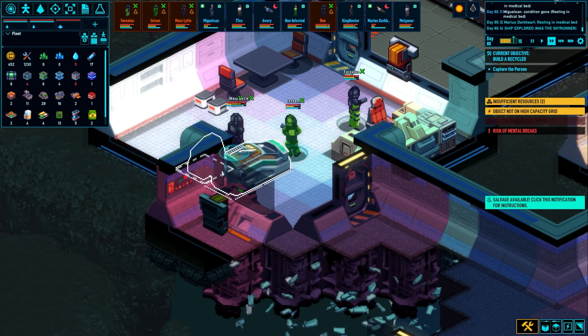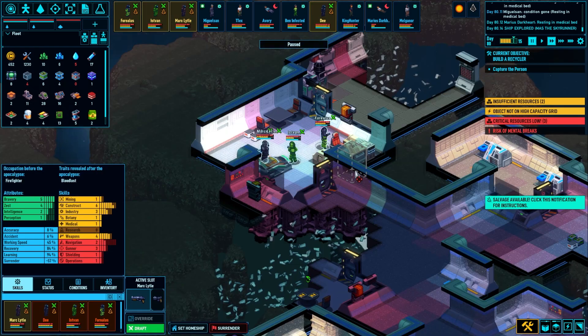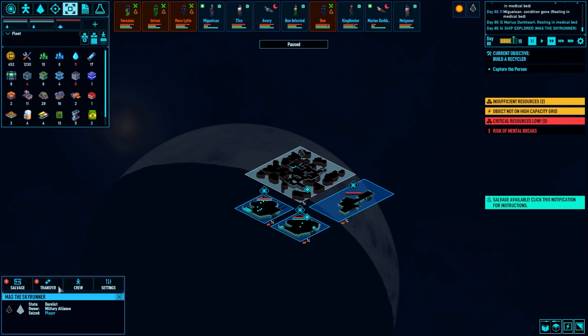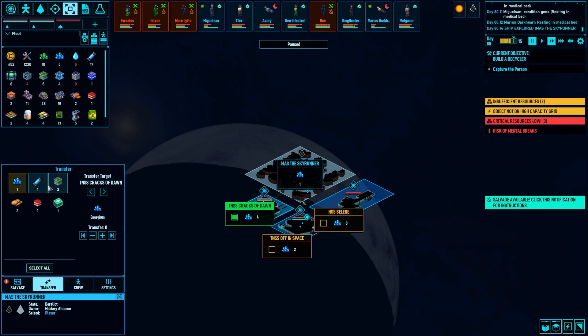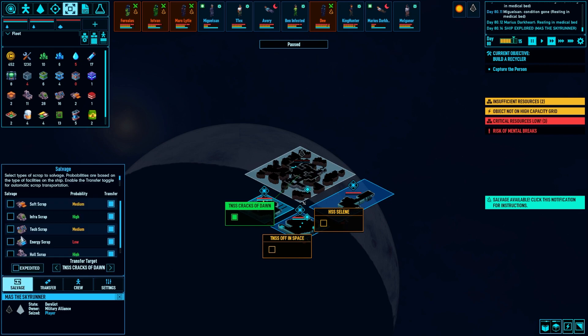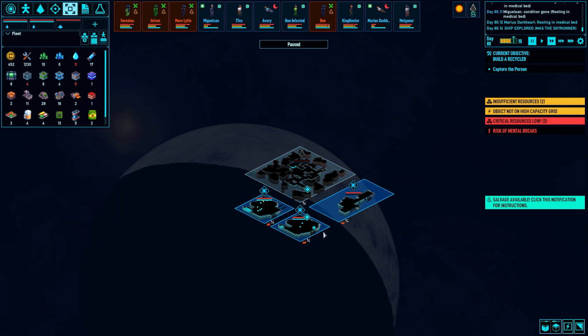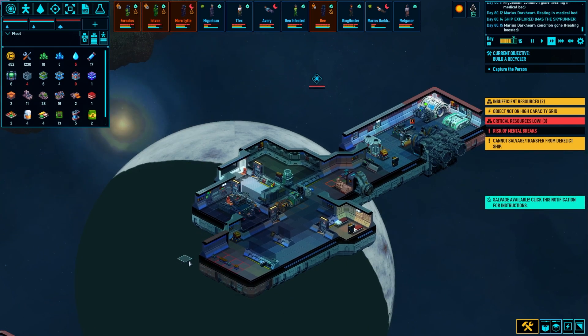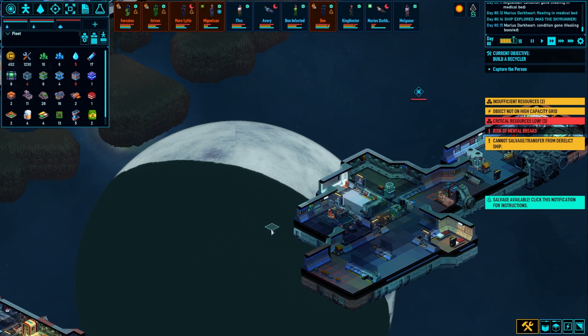I don't know where to put you, man, I'm sorry — we don't really have the crew. I'll rename you here in a minute. What do we have? Energium and energy rod — nice. Some infra blocks — nice, good. Send that all over to the Cracks of Dawn and then we'll dole it out. Give me the tech and energy, we need stuff to sell. Give me the hull scrap too.